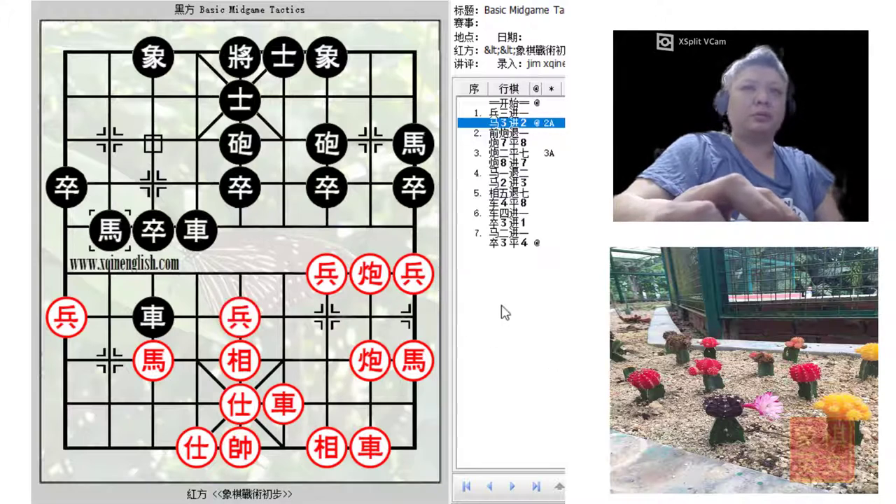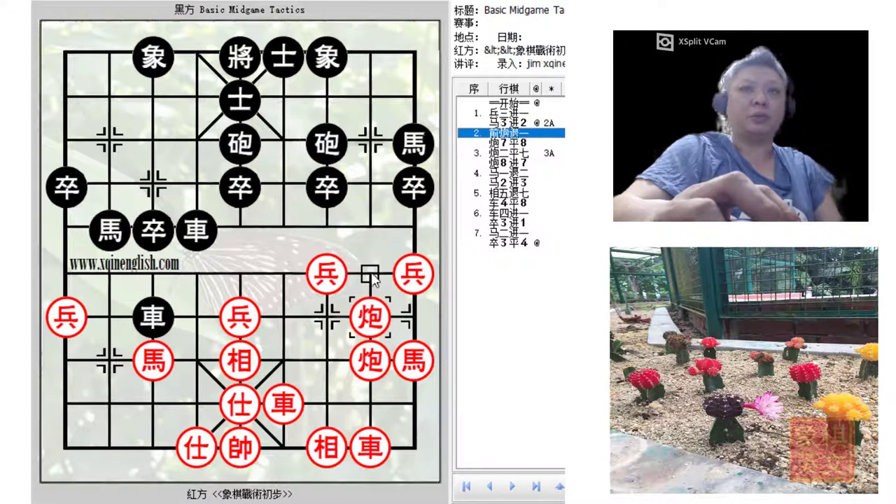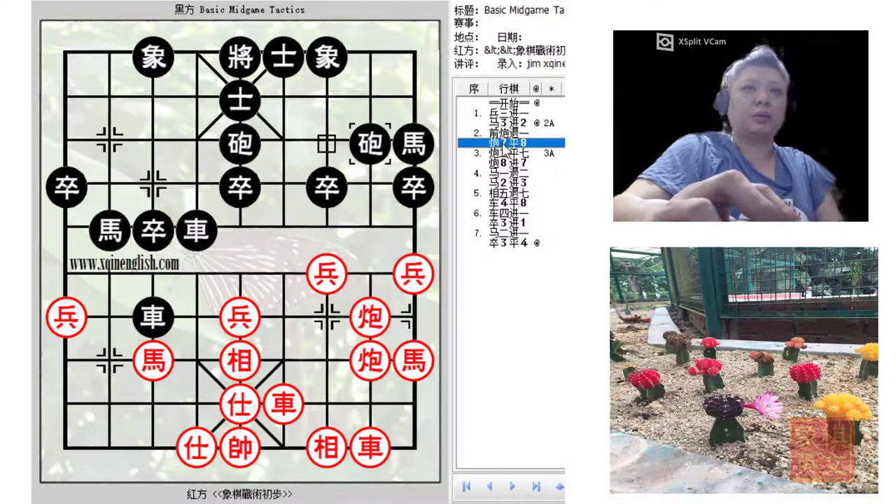So if red continues with c+1, black would counter with a pin of his own — a cannon pin. By now the cannon will be threatening: if this cannon captures the chariot it will be a trade of chariots, and the horse would have protected the black chariot.